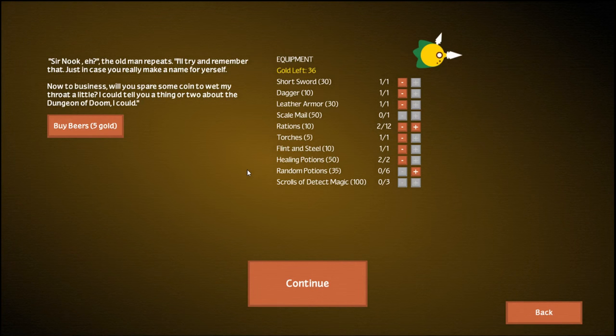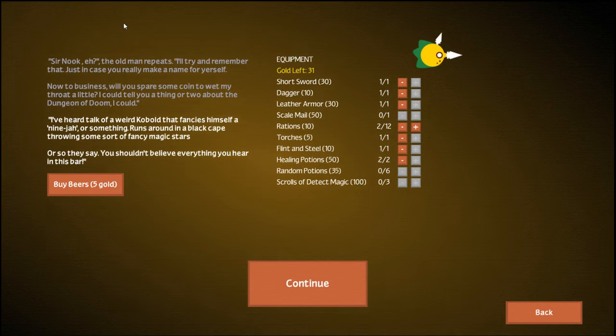'Sir Nook, eh?' the old man repeats. 'I'll try to remember that, just in case you really make a name for yourself.' We have 36 gold at the moment. I started with 20 last time — maybe because I died? We can buy a random potion, though that seems risky. We can buy a couple rations, but we'll buy him a beer and he'll tell us some things.